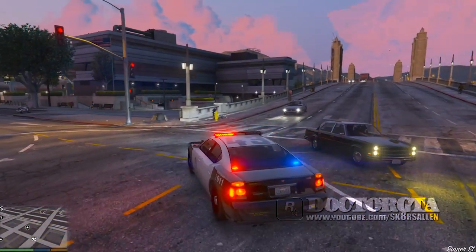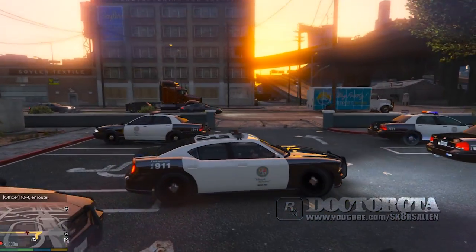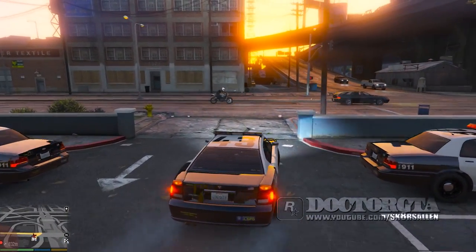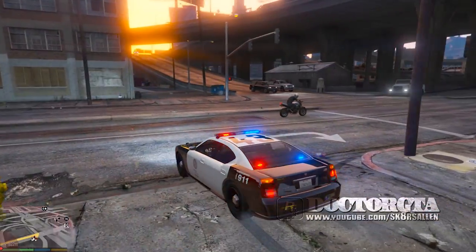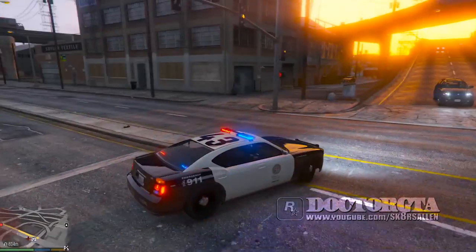We're about to get into installing it and showing you everything you have to do. This mod is a script mod — it just goes in your GTA 5 folder. Take the download link in the description, put it in your GTA 5 folder, and then when you go in-game and get in a police car, push J to turn on just the lights.